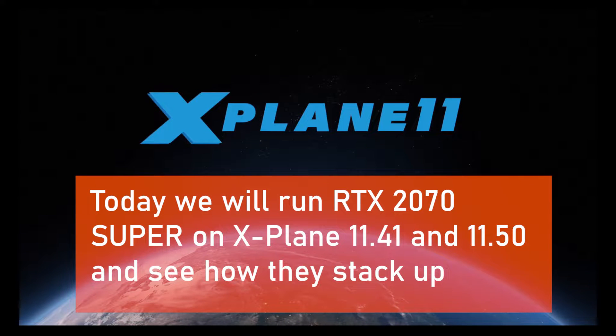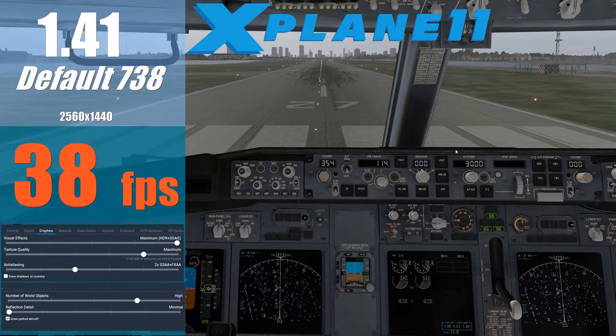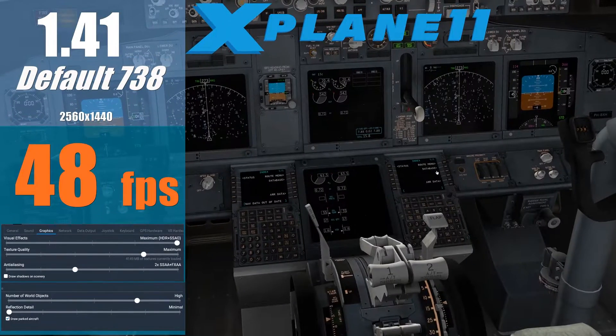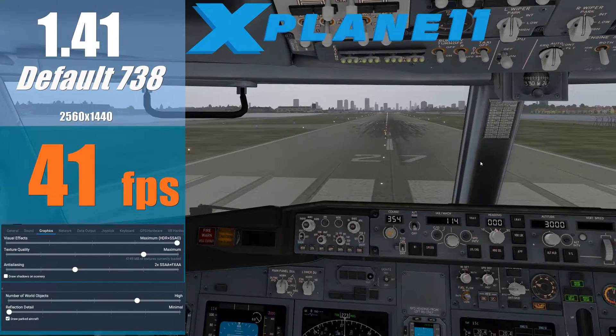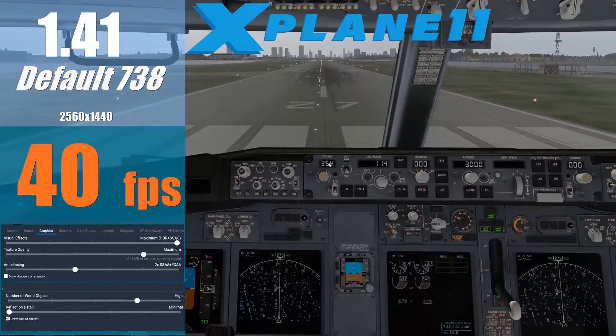What we're going to do today is run X-Plane on 2 versions: the current stable 11.41 with OpenGL, and the new Vulkan 11.5 Beta 4, and see what gains in performance we will achieve. We are situated at London City Airport, which has in the past proved to be a rather FPS-demanding location to fly over.